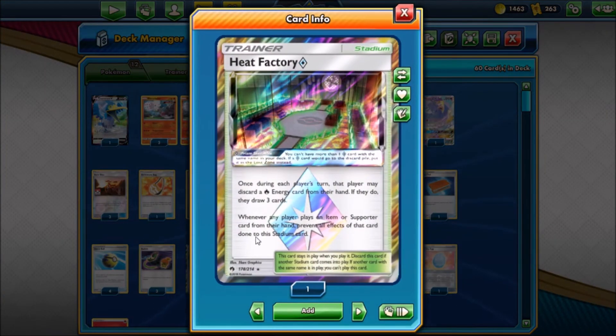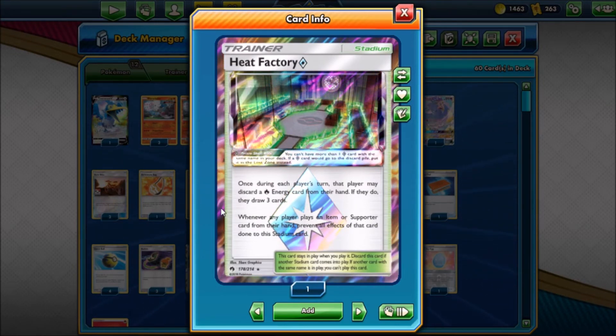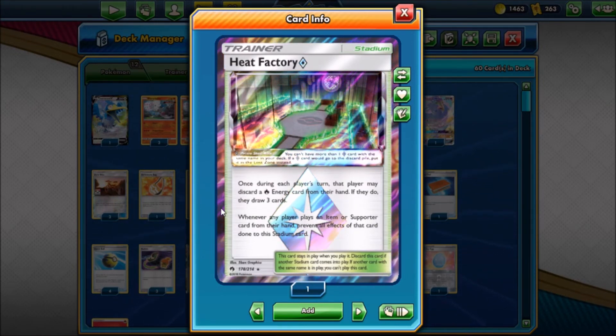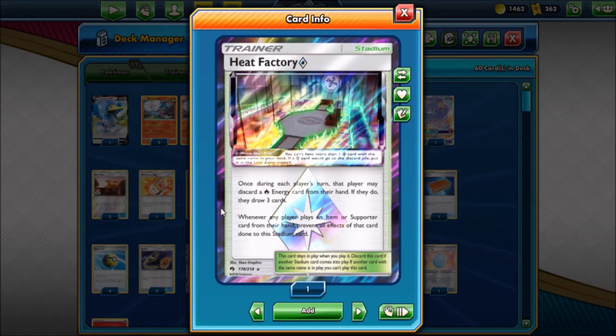We also have Heat Factory in here, which is another way to draw three cards — because three-card draw is the theme of this deck. You just discard a fire energy and draw three cards. Really cool.